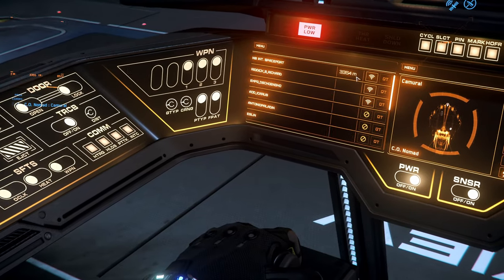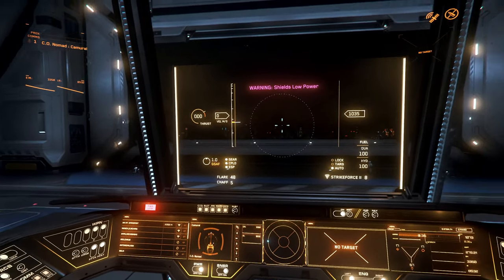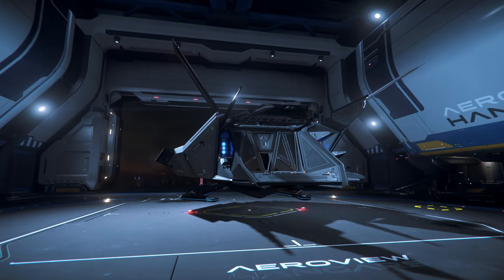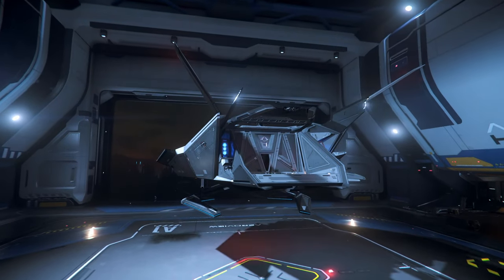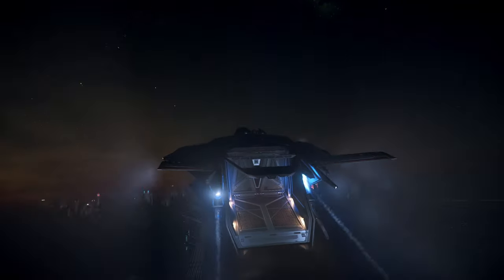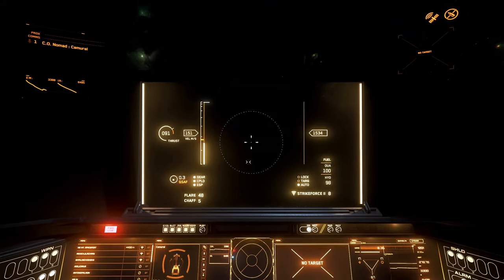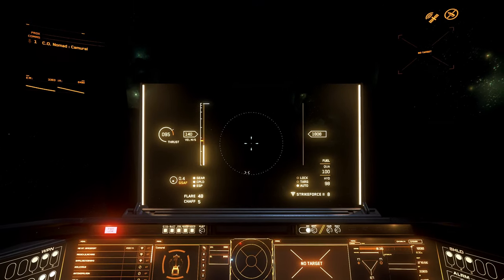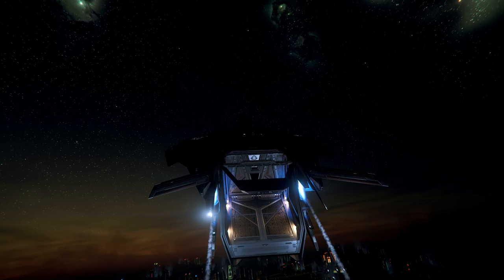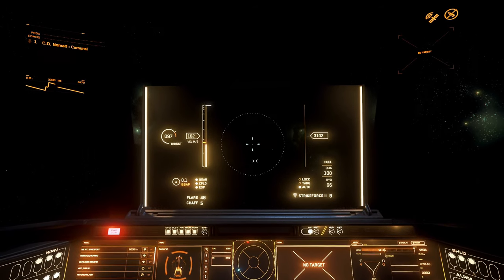Just placeholders for now, cannot click on them. Let's call for permission to take off. You have to work on this HUD — this is very disturbing. You have those glare and reflections on the HUD. This is not good. Very disturbing, especially at night, I guess.